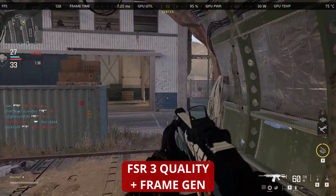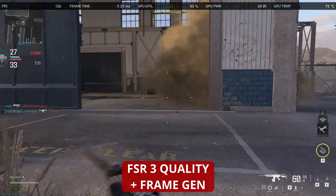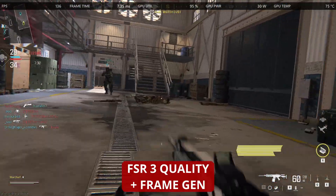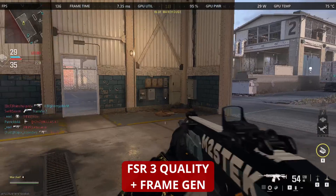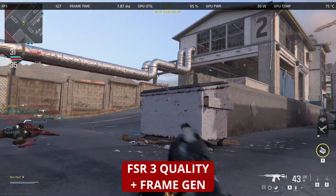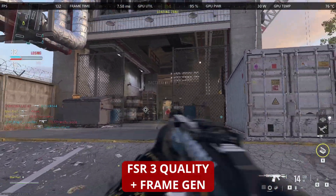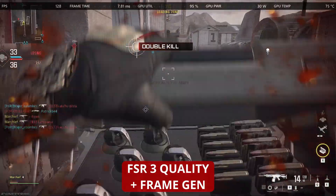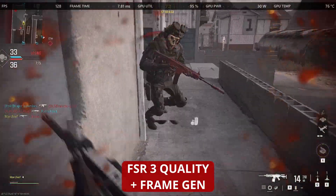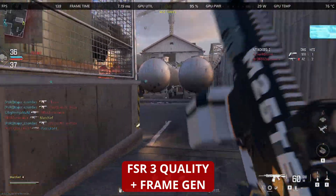This was running at 900p with the recommended quality preset on the ROG Ally in Modern Warfare 3, in 30-watt turbo mode while plugged into power. Let us know in the comments if you're going to try any of these updates or whether you'll continue to wait for the official update — we'll let you know when that happens. Thanks for watching and see you in the next one.